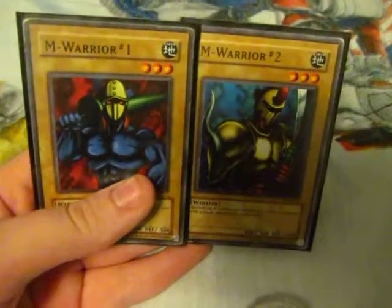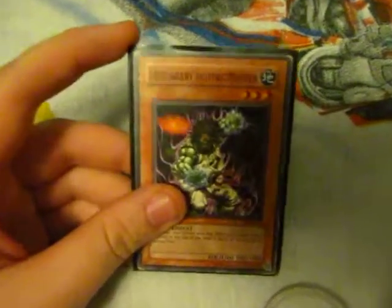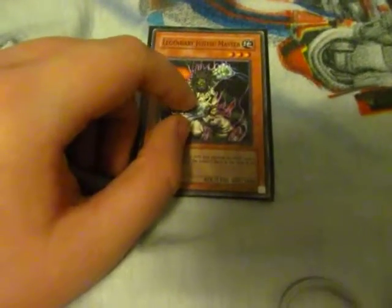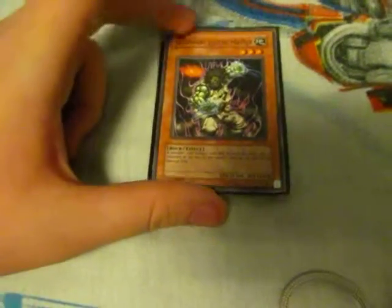I can still XYZ Summon perfectly and maybe Synchro Summon. I have Legendary Jujitsu Master — in case it's face down on the field and one of his monsters attacks, it gets flipped. My monster might get destroyed, it might not. If it's not, then it might inflict life point damage. Thanks to its effect, that attacking card goes back to the top of my opponent's deck.